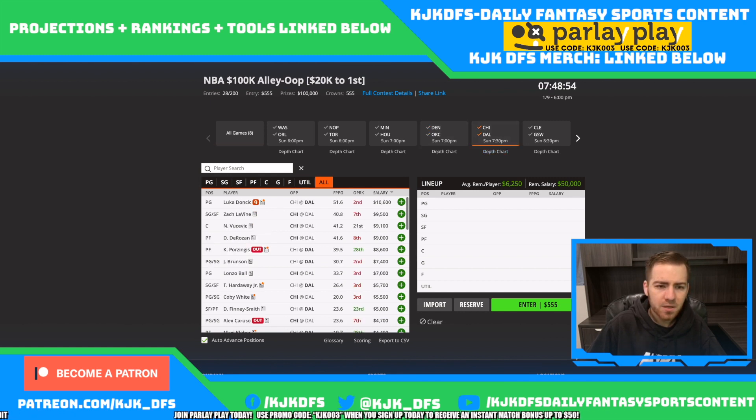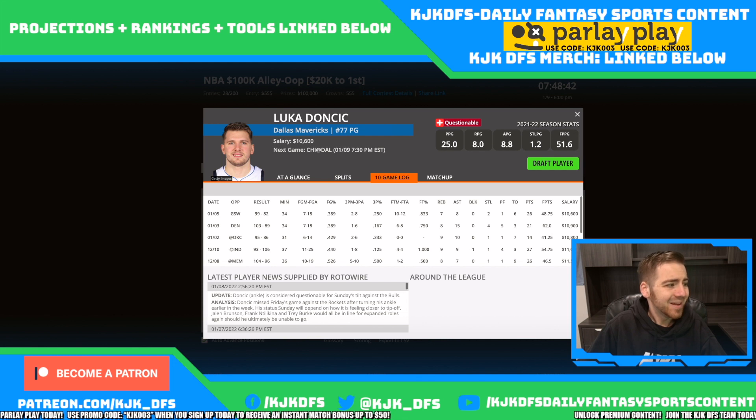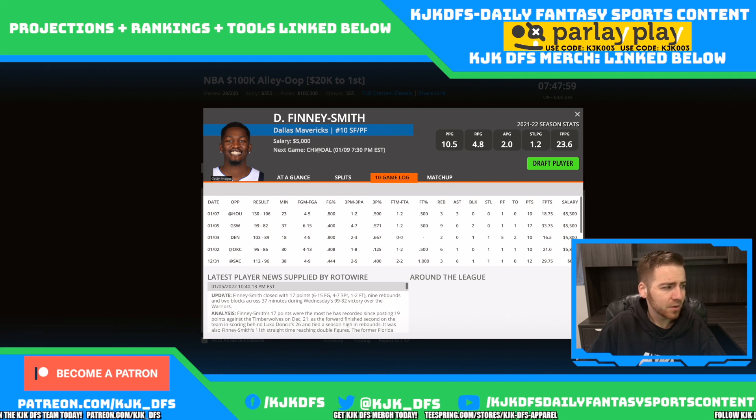Chicago taking on Dallas — the biggest piece of news is the Luka Doncic news. He's listed as questionable. If he's indeed out, we'll be taking a major look at Jalen Brunson, Frank Ntilikina, and Trey Burke getting more run. On DraftKings, they've done a good job adjusting Brunson's price tag. The biggest guy that stands out for Dallas is Dorian Finney-Smith at 5k. He plays in the mid-to-upper 30s in minutes and is projected for 35 minutes tonight.